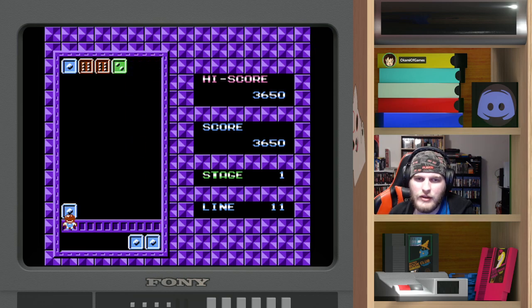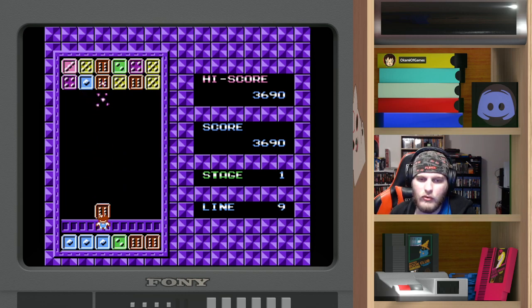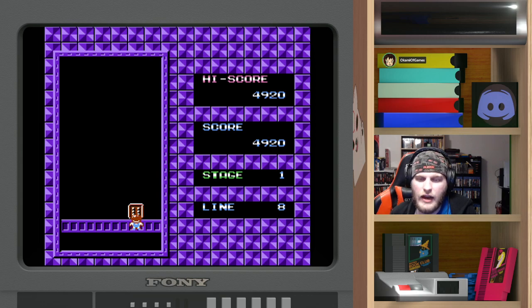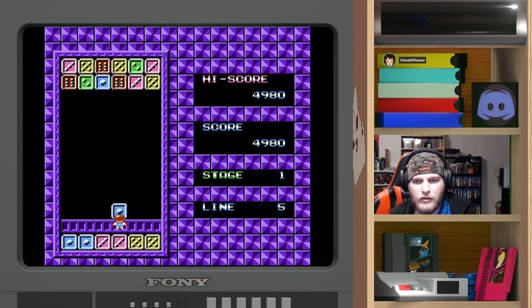Unfortunately, I don't think I'm going to have much luck trying to get the best hand in the game where you just have 1, 2, 3, 4, 5, 6 and you can immediately clear 5 lines. I think 5 of a kind is 3 lines cleared. And here's another good one — 3 pairs. Should be another 3 line clear.